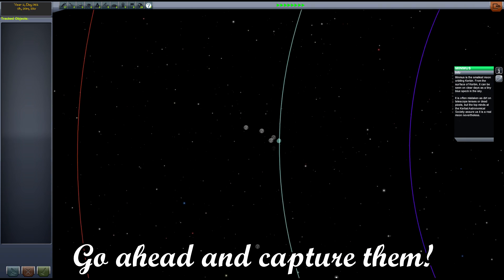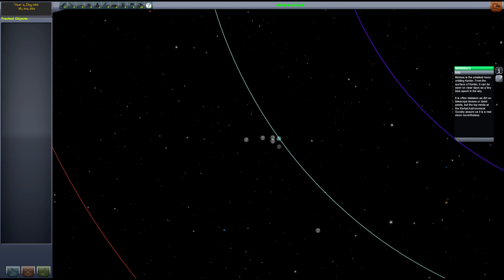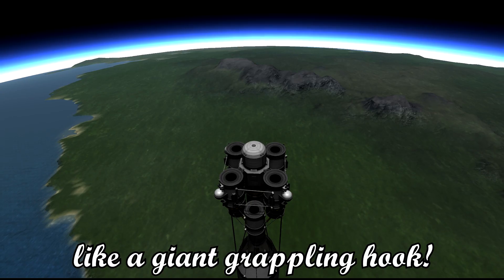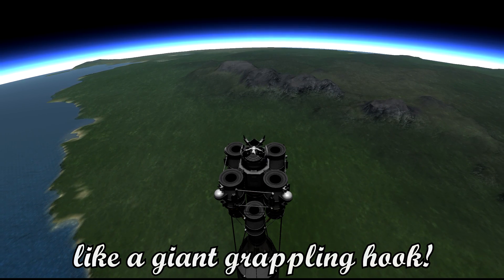Friendly little asteroids spawning around Kerbin — go ahead and capture them. To do this task we have added new parts, like a giant grappling hook.